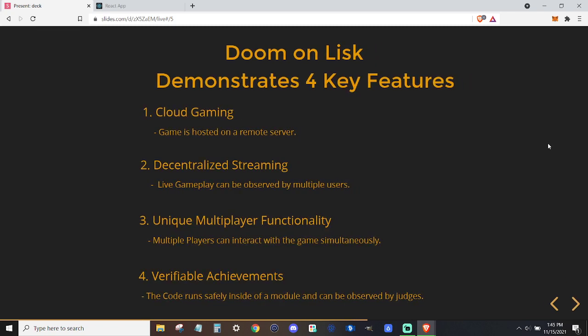Doom on Lisk demonstrated four key features. First, it demonstrated cloud gaming — the game is hosted on a remote server and we were accessing it through our browser. Second, it demonstrated decentralized streaming: you were able to view live gameplay from another browser, so you could have multiple users viewing one player streaming. Third, we were able to show unique multiplayer functionality — not only were other users able to observe the game being played, they were also able to interact with it and game simultaneously.